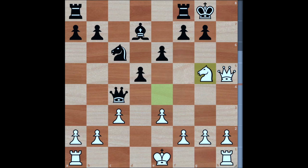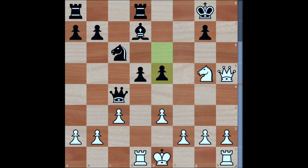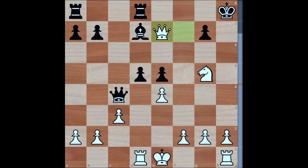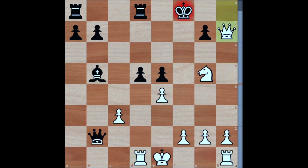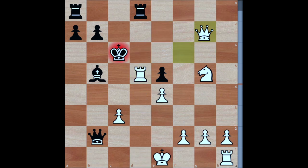This is a much more complicated example of a Greek Gift — it does not win immediately, but long term black's king is simply too unsafe and white goes on to convert this for a win. After several more moves, black throws in the towel after queen to f6. This is a quick example of how there can be more complicated variations of the Greek Gift that you need to always be looking out for.